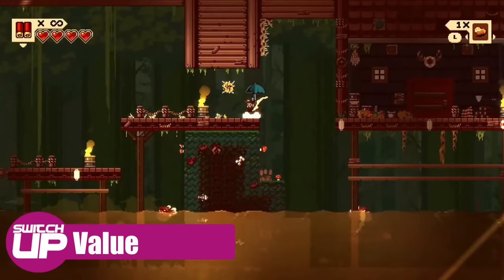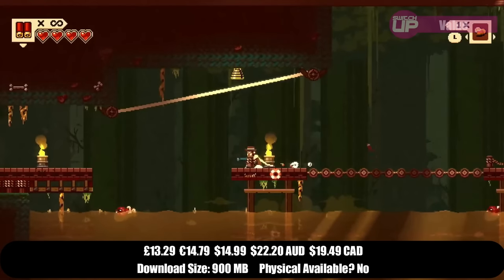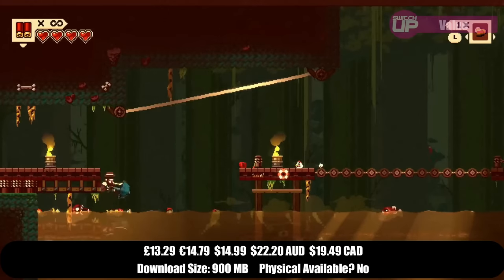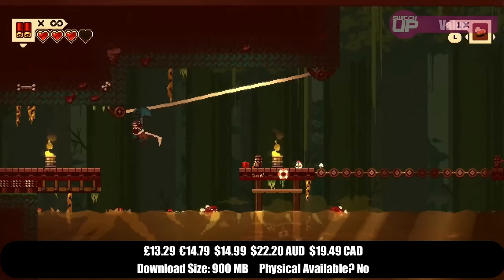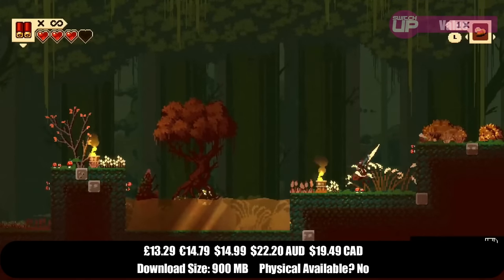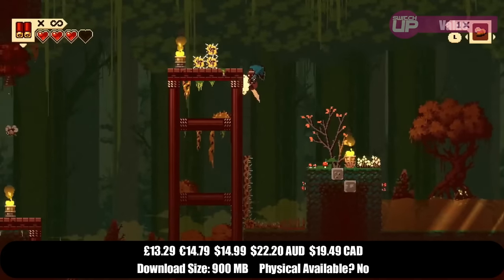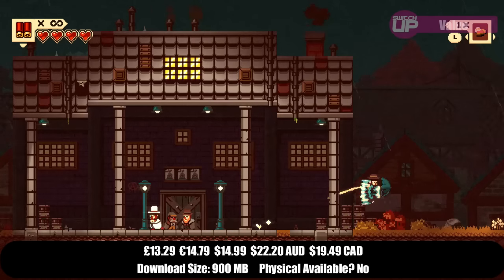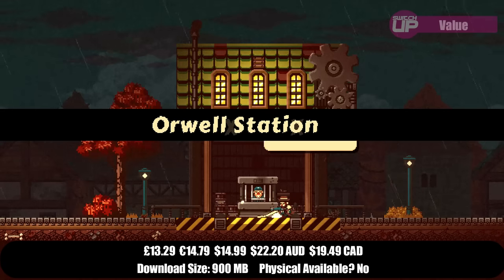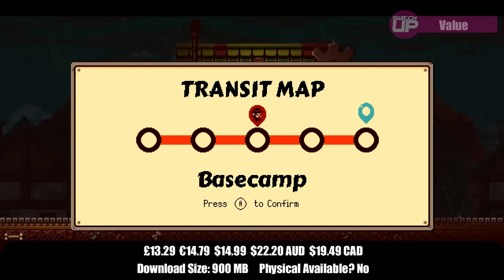Value-wise, Gunbrella costs £13.29, with regional equivalents on screen. For that price, in terms of the level of polish and the size of the adventure, that's a very good deal — bang on the money, with a really small download of about 900 megabytes. It's quite a challenging game, and in terms of completion time, a fair estimate would be around 8 to 12 hours, covering most skill levels — though speedrunners will finish faster, and completionists hunting all secrets will likely hit the upper end.